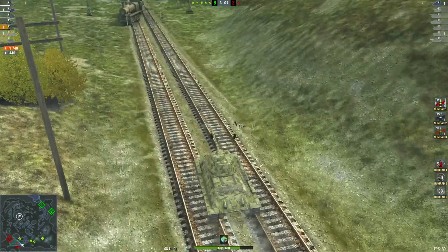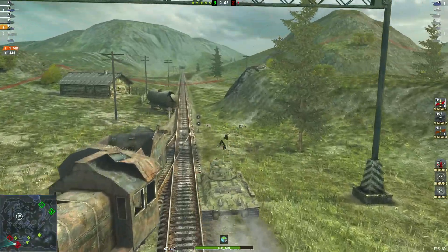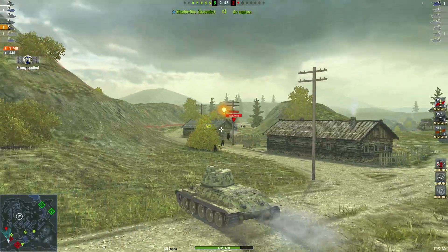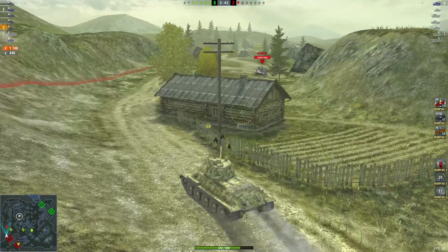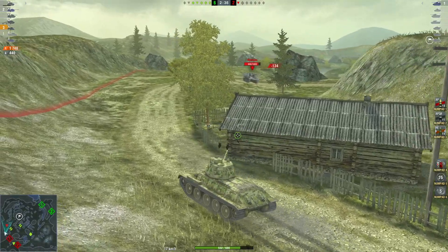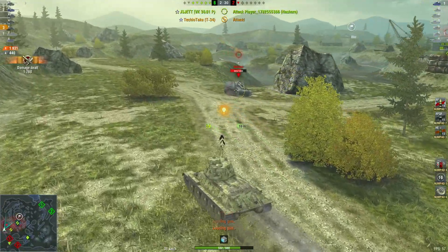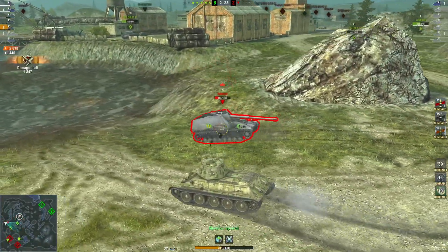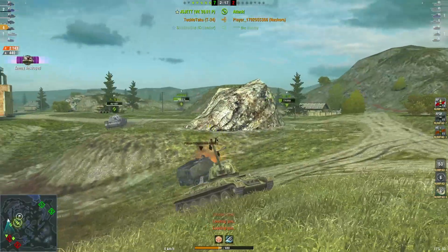He's looking for that sniper — where is he hiding? Probably in the far corner or he's running now. And there he is — a little Nashorn. Nice shot by his teammate and a nice one into the side of him. Coming around and a nice low roll unfortunately. Onto 2k — there it is, game over! Well played and thank you for your replay.